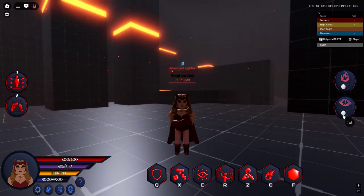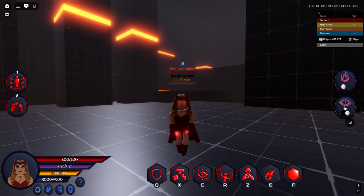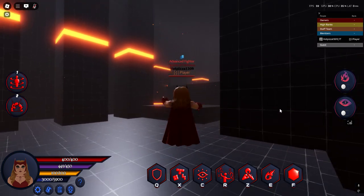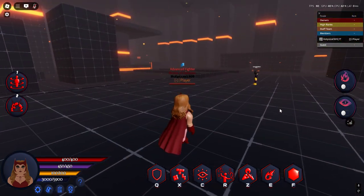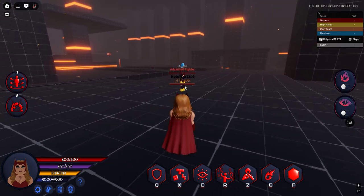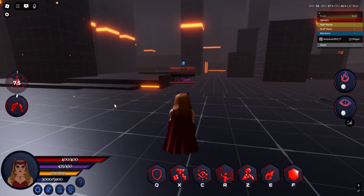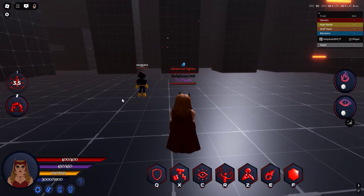Now let's showcase her. We just saw her flight — she has a nice idle. These are her toggleable effect things: we got the eyes and we got the hands. First we got her teleportation, which lets you teleport to wherever your mouse is pointed.